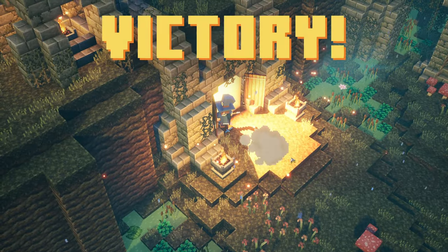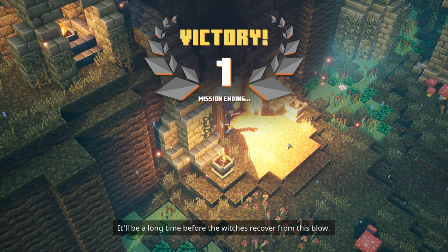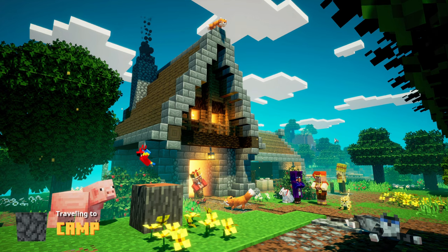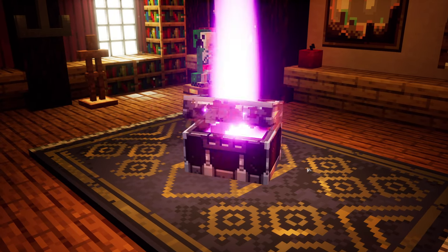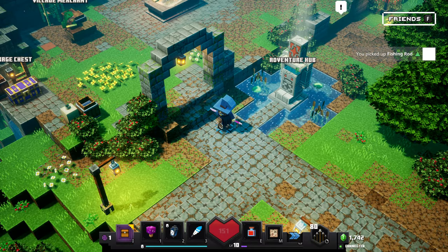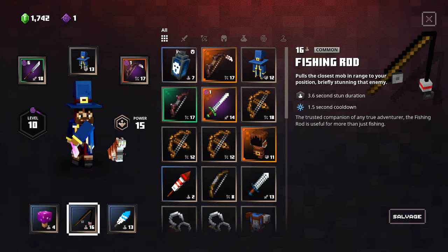Victoria! The Arch-Illager's potion supply is no more, and it will be a long time before the witches recover from this blow. Well done. Alright, traveling back to camp and we'll get our artifacts. Artifact bonus — there we go. Open that bad boy up. Fishing Rod level 16, nice! Now we can use the fishing rod again, so we'll go ahead and swap that out for the Soul Lantern.